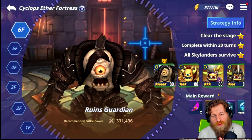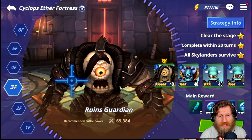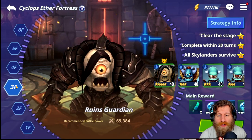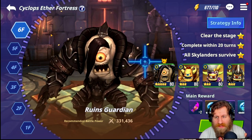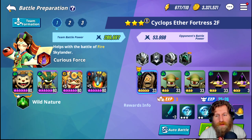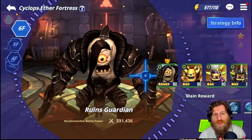So we're in the Cyclops Aether Fortress and the first thing you can see is that there are six different floors. Among these six floors there's going to be a rarity of Aether that you can acquire. Level one gets you up to two-star pieces of gear. Level two and three get up to three-star pieces. Level four is four-star, five is five-star, and six is six-star. Floors one and two cost three energy per entry, three and four cost four energy, and five and six both cost five energy per entry.